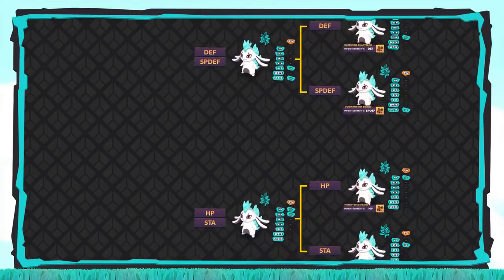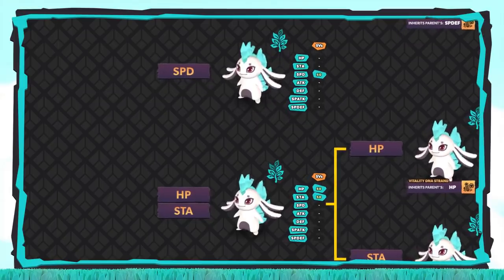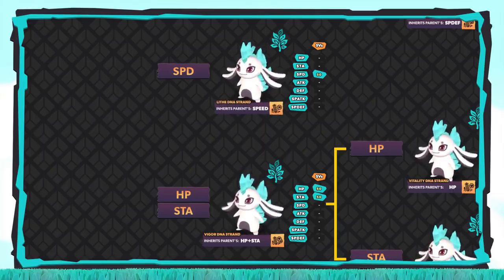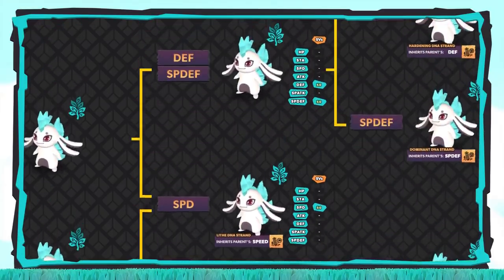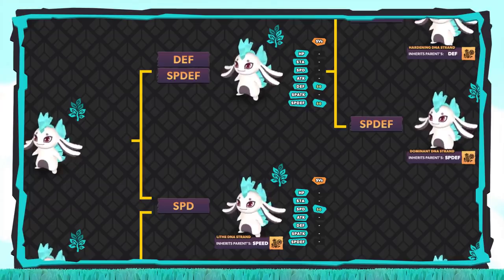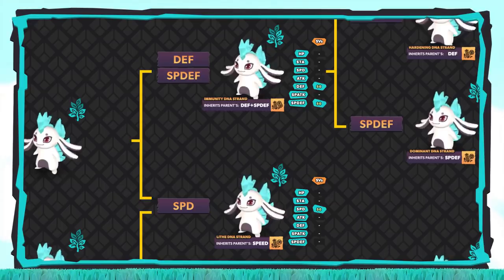Moving on to the second tier, we'll once again use Speed as our linking stat. We'll need to breed our Lapinite with perfect HP and Stamina to a Lapinite with perfect Speed. The HP and Stamina Temtem will be equipped with the Vigor DNA strand, which guarantees we pass down both stats, while the Speed Temtem will be equipped with the Lithe DNA strand. Shifting back to the other parent set, the same thing occurs — we'll equip the Defense and Special Defense Temtem with the Immunity DNA strand, while the Speed parent gets equipped with the Lithe DNA strand.